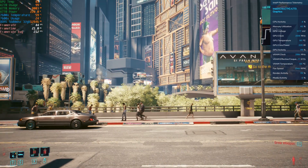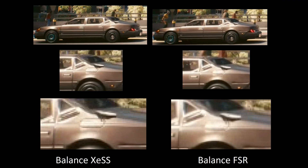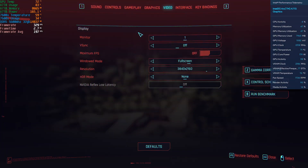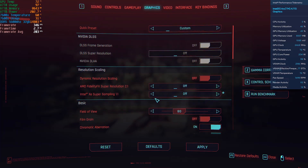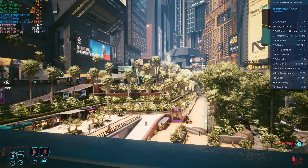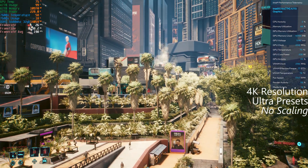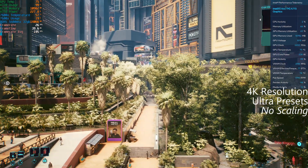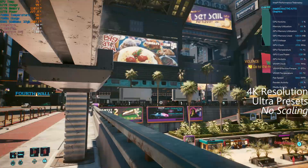The image looks worse with FSR balanced. I hope this shows up on the video. At 4K, I just want to do some comparison of the objects visible here. Starting with 4K native — not looking at frames, just image quality — everything looks nice and crisp, no weird artifacting, things look really nice both up close and at a distance.